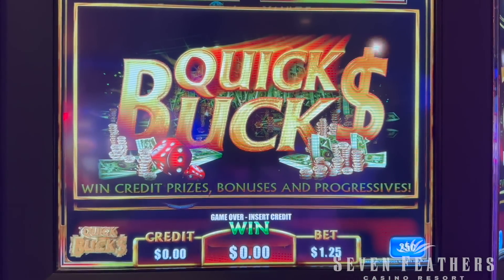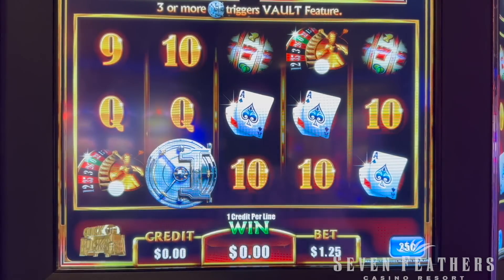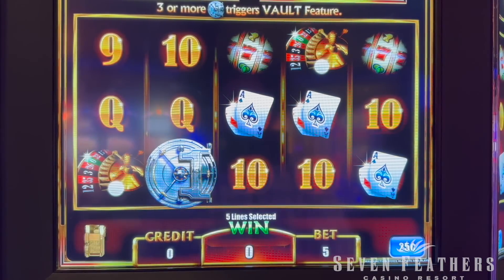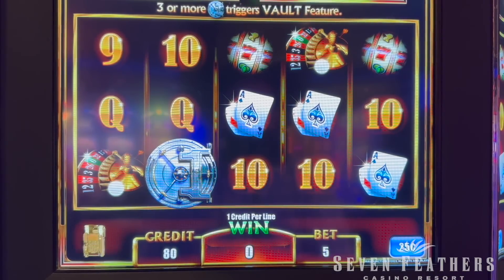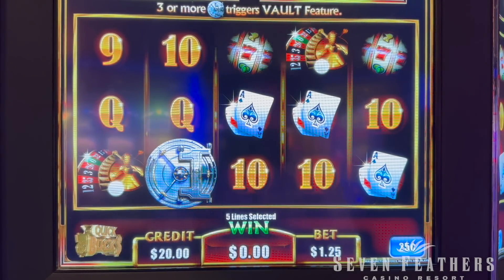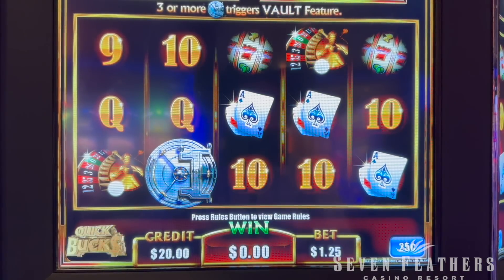We are going to low roll it today, so we're just going to start with $20 and see how far we can get with this. The goal is to get up to $40 and then reevaluate. We'll probably cash out and go play something else, or maybe we'll up our bet a little bit. We're going to do five pay lines, one credit per pay line, so that's $1.25 a spin.